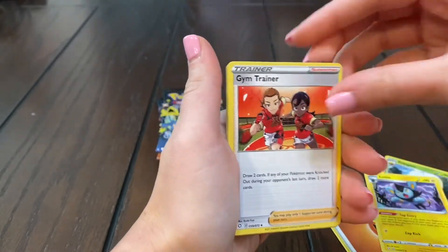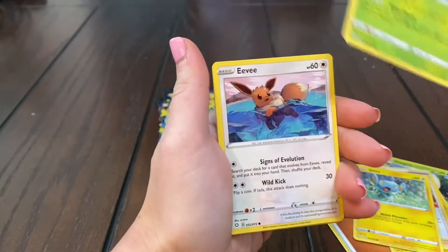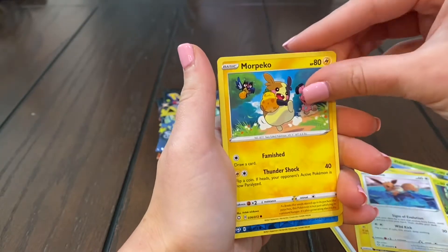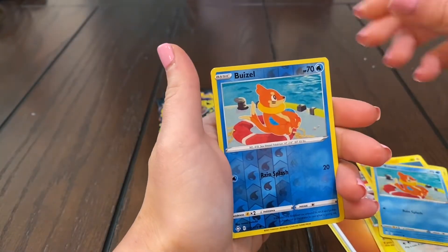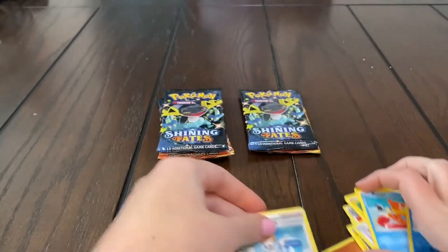Luxio, Gym Trainer, Shinx, Rolycoly, Eevee — we already saw the reverse — Marill, Sneasel, no shiny yet, and Professor's Research. Dud pack guys.